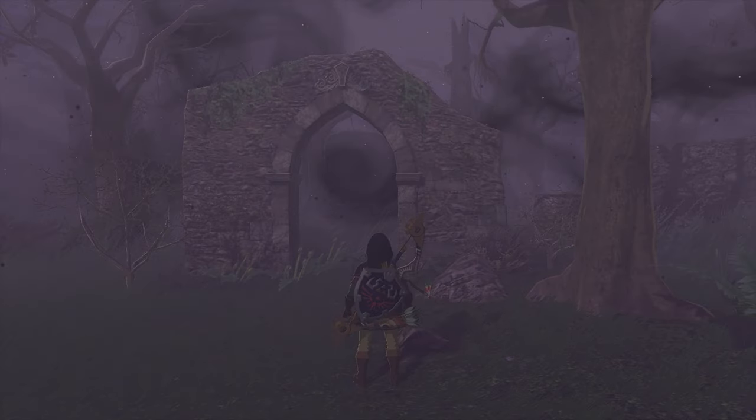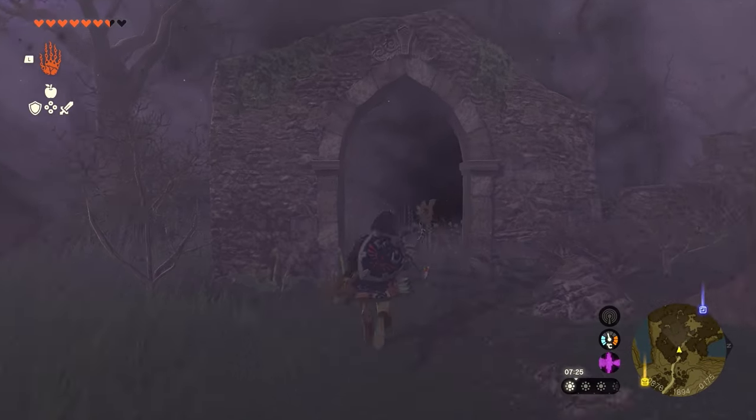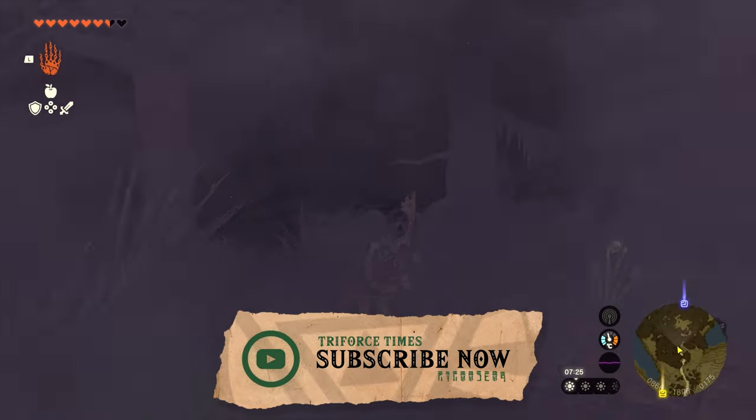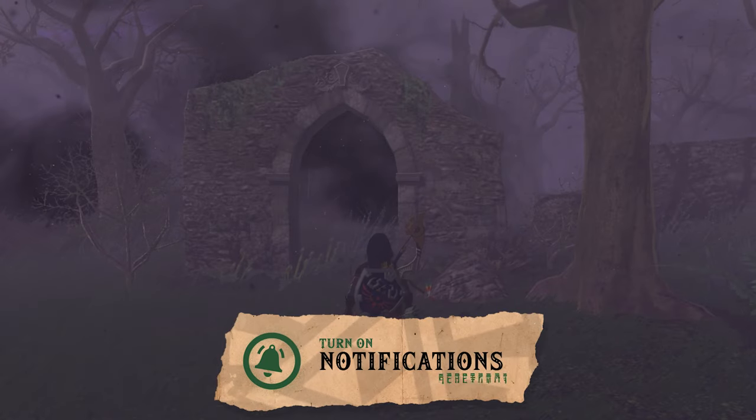Rather than go through the Lost Woods to get to Korok Forest, you can go under the maze. If you try to go through the Lost Woods, the mist will keep getting you and you won't be able to reach Korok Forest. So what you want to do is go underground and go through the depths.